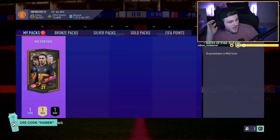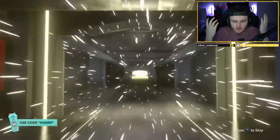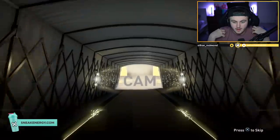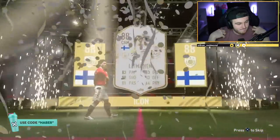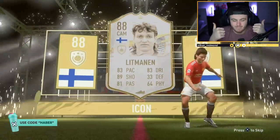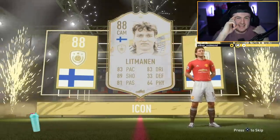Mike's mid-icon pack to end off this video — hopefully we can get him something good. Hullit or R9 to replace the tradeable ones on his team would be great. If you've enjoyed this video, please leave a like down below, subscribe if you're new, and I'll see you lads later.